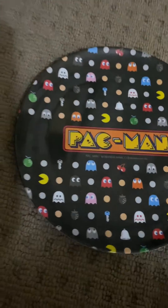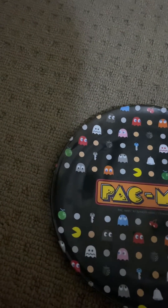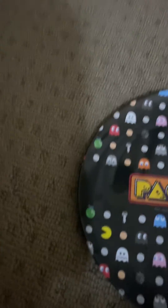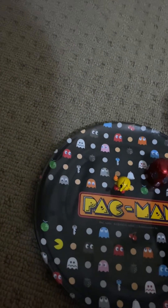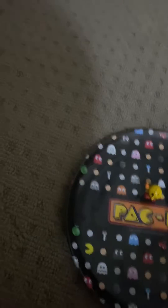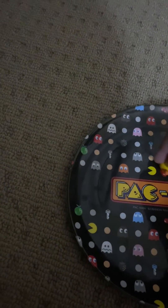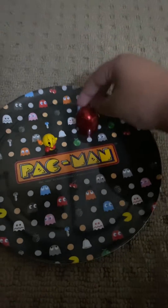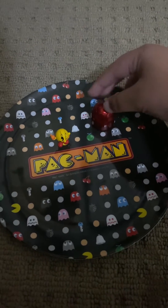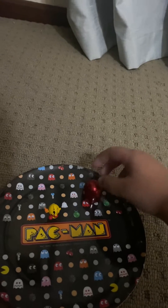First, you've got to put Blinky somewhere — you put him there, you put him somewhere, you put him there. PAC-MAN has to be there. If PAC-MAN lands on a peach dot, that means they have to eat the ghost. And if they go to PAC-MAN, he will die.